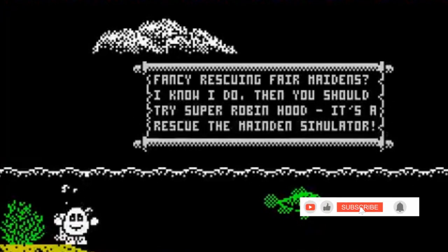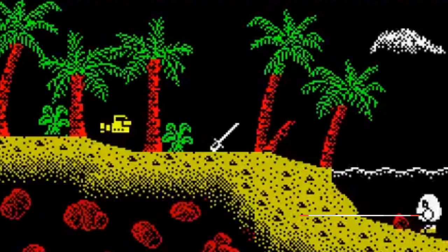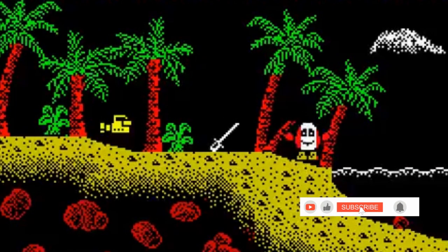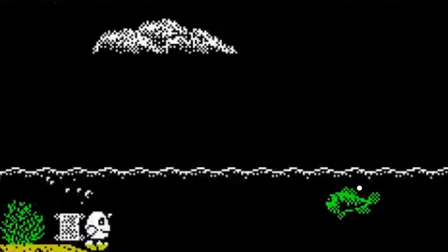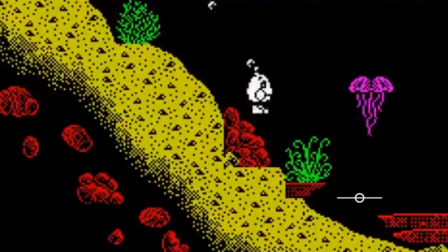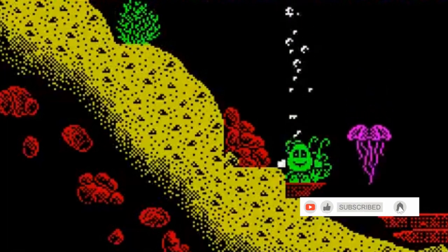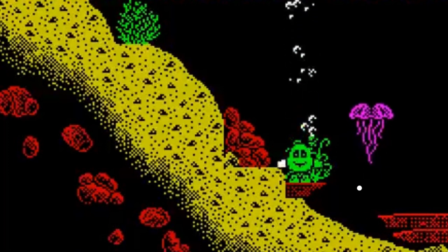Controls are fairly basic: Z, X, Space and Enter for left, right, jump, and pick up/drop/use respectively, or alternatively you can use the joystick. Your mission as Dizzy, stuck on this treasure island, is to escape. There are two routes — one tricky and one even trickier. The first is to find a way off the island and, as the twee scenario puts it, back to the yolk folk.